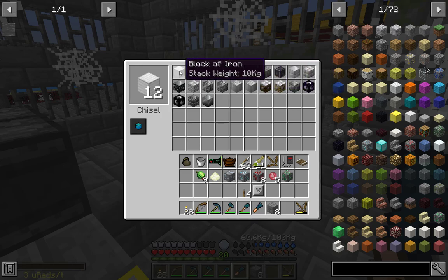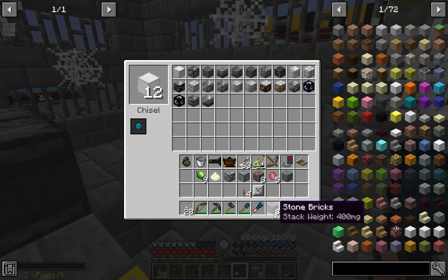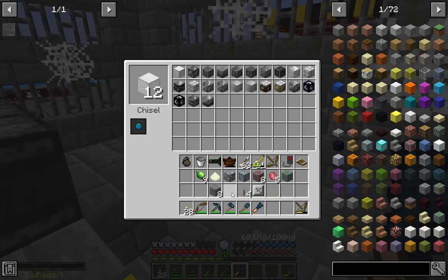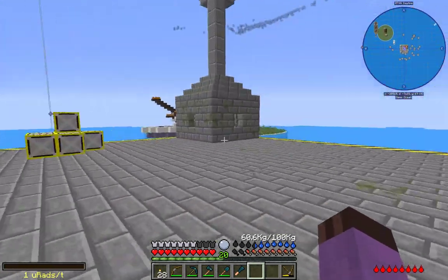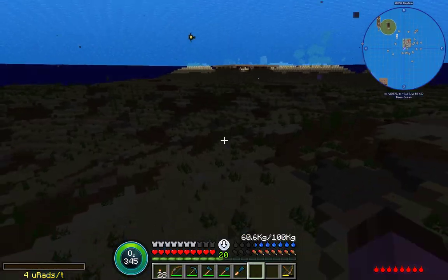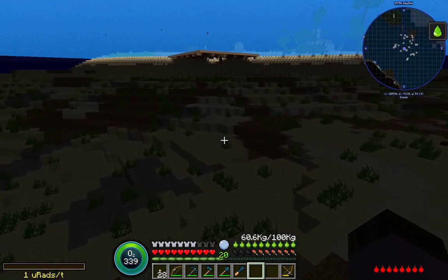Do any of these have less weight? That is a thing to look for. See how these stone bricks have a stack weight of nothing? Stone, which they're derived from, has a weight of one kilogram - but stone bricks have zero weight. So if I went to the Normans and bought a bunch of smooth stone, I could transform it into stone bricks and cart just stacks and stacks of it, then turn it back into smooth stone as I need it. Little tricks you look for when dealing with the game's weight system.